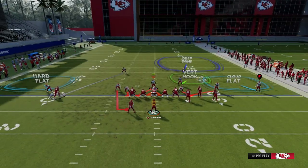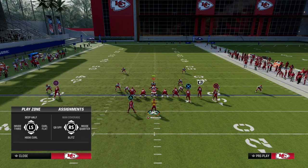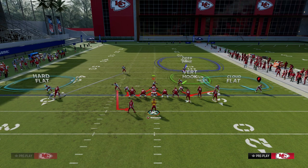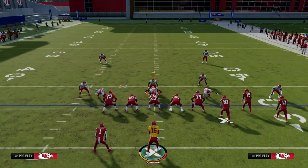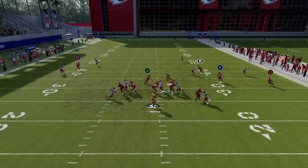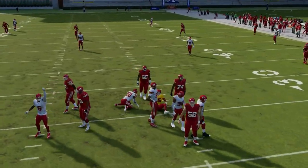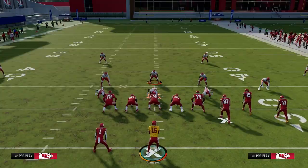Another thing you can do is run a simple cross man of the safety onto the slot receiver, which is pretty effective as well. And what you'll see is pressure comes in, and then you're lurking back to the crosser. Very effective bunch defense here out of the Nickel 3-3.